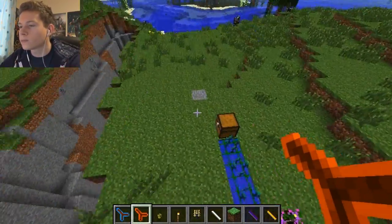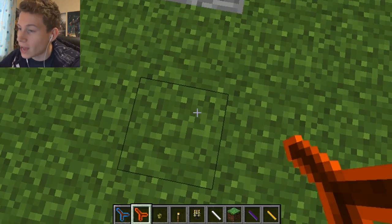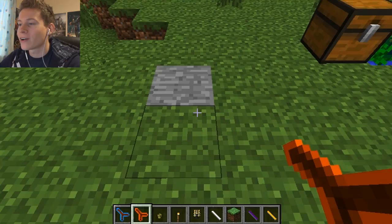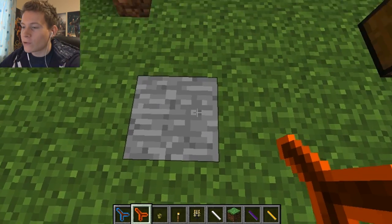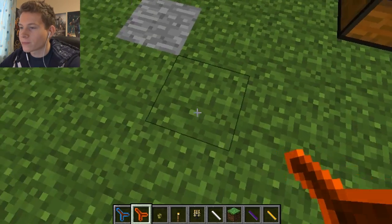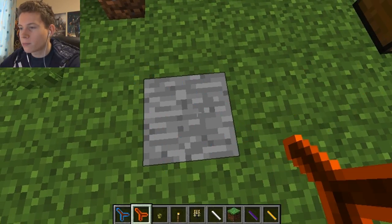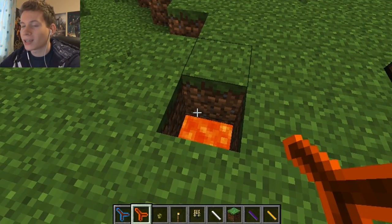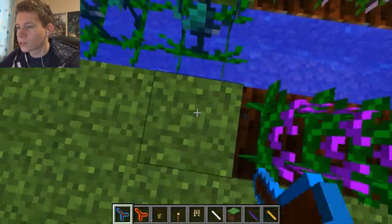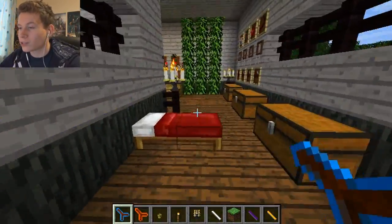These are the water diviner and the lava diviner — pretty cool tools. If you right-click above a block and there's nothing underneath, nothing happens. But if you right-click over lava you get a little particle effect indicating lava is underneath. The same works for water. Really useful if you're in a tight spot digging down — normally the number one rule is don't dig straight down, but with this you're safe.